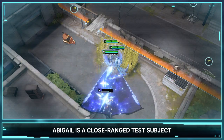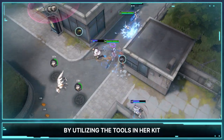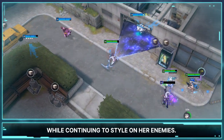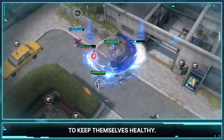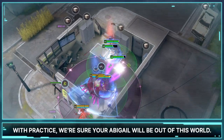Abigail is a close-range test subject that wants to stick to her enemies. By utilizing the tools in her kit, Abigail can remain in the fight while continuing to style on her enemies. Abigail is fairly difficult, as players must plan out their coordinate usage and use their defensive tools at the right time to keep themselves healthy. With practice, we're sure your Abigail will be out of this world.